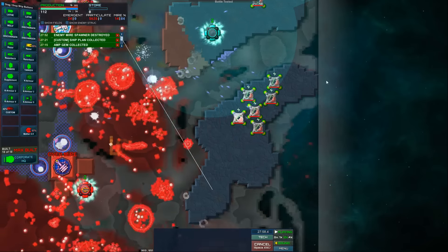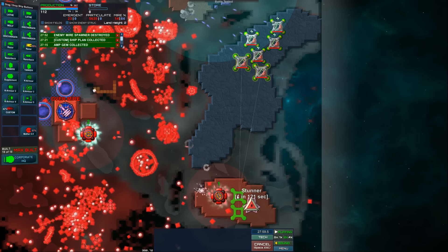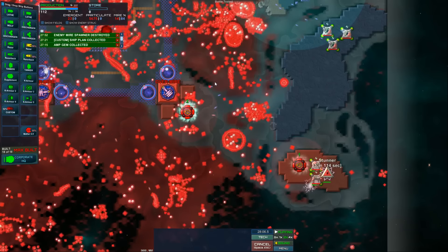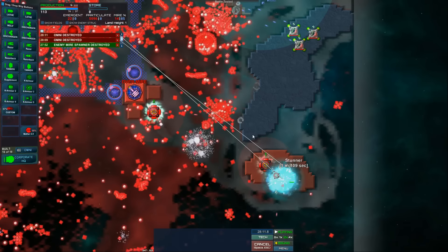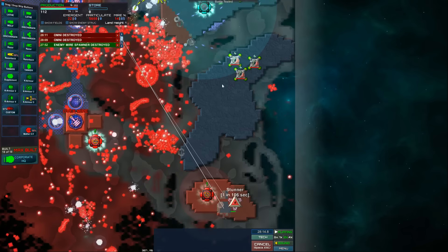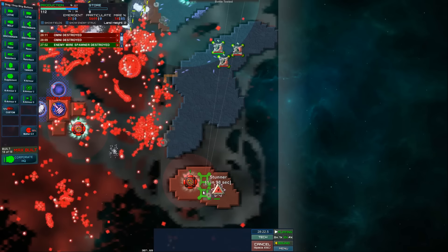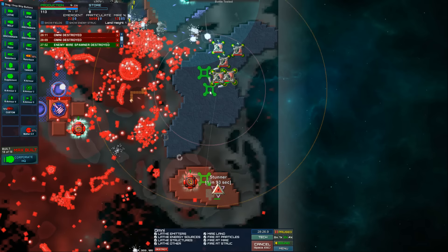I want the missile barrage again. We destroyed that thing — stunner in a few seconds. Why don't you two move down here, move up here and help me hold that. I can get omnis on here to re-mire that land. He totally didn't make it, build me two more. The Mark Seven — I don't know how it's supposed to help me, it's not like there's enemy ships here, which limits its usefulness.